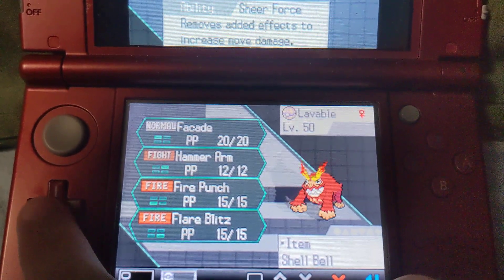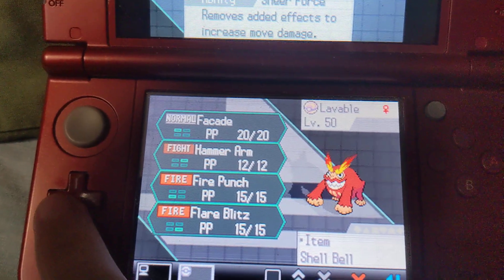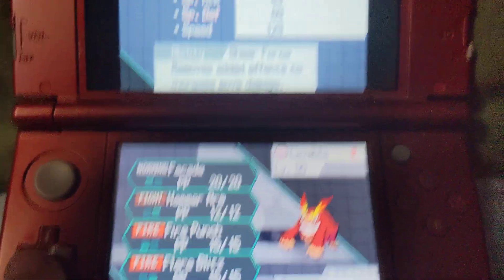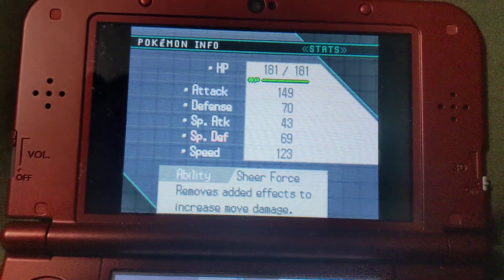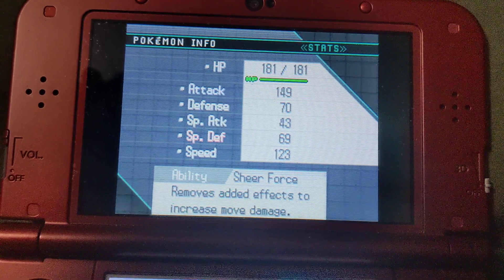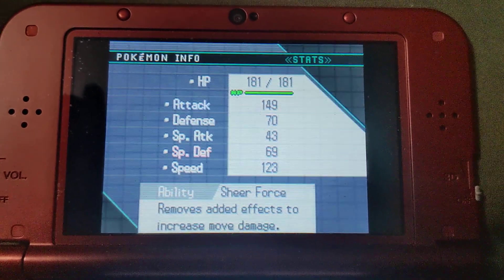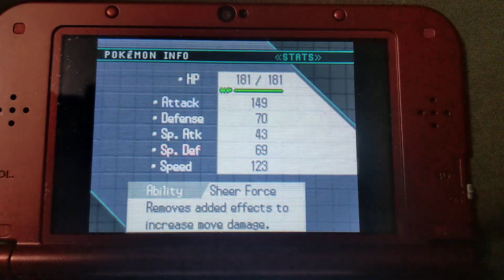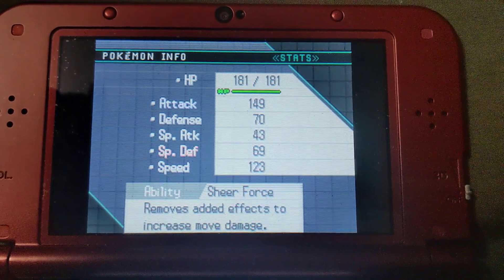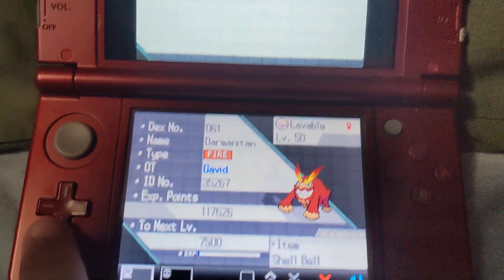Next up we have Lava Bull the Darmanitan. Its moveset is Facade, Hammer Arm, Fire Punch, and Flare Blitz, and I gave it a Shell Bell. This thing hits hard, even though its attack is hindered a little by its Calm nature, which instead boosts up its special defense. But it's been a very valuable member of the team.